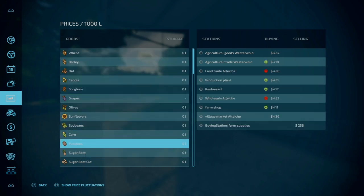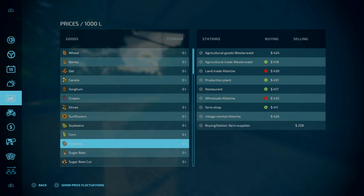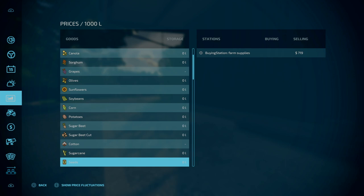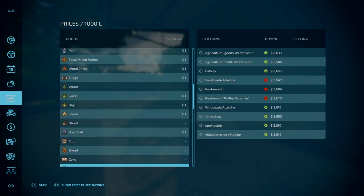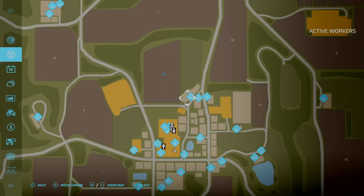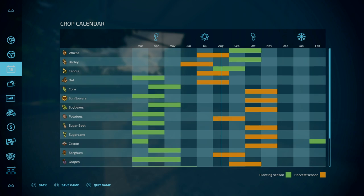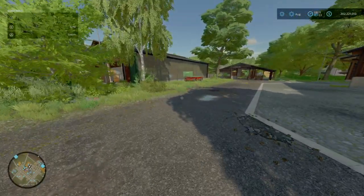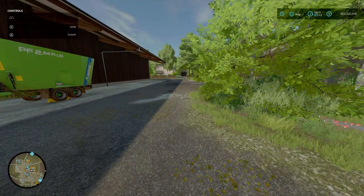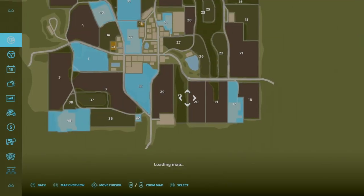For things like your root crops, they can go into the production plant — restaurants as well. You can buy everything in terms of farm supplies from the buying station. There's no custom crops or anything like that as far as I can gather, and the crop calendar is base game. Let's hop into a tractor and go around the map to have a look. I'll also purchase all the extra areas on the map that we'll be looking at during the map tour.